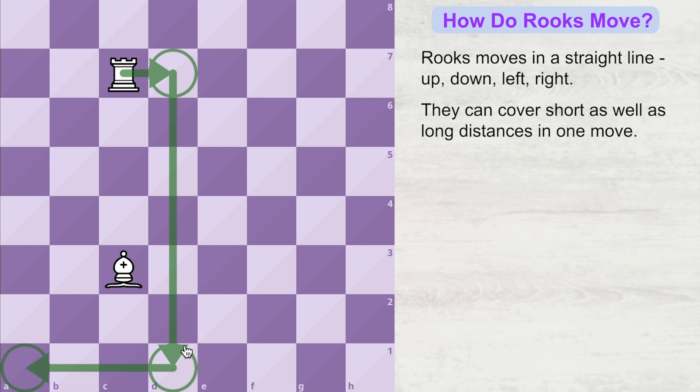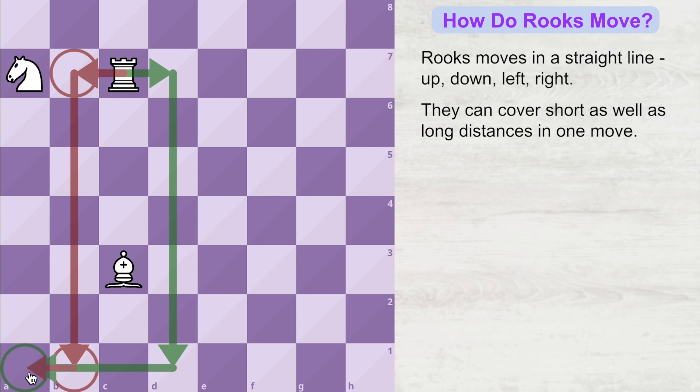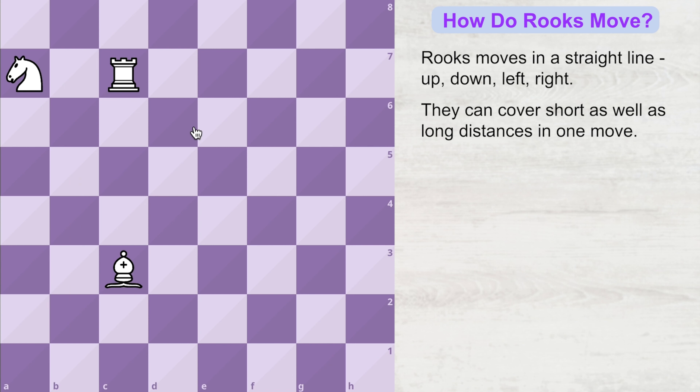It will take three moves for the rook to reach this destination square. What if there is one more piece standing on its way? The rook can still follow the original path, or it can also follow a new path — coming to this square, then to this square, and finally to the destination square. There are a lot of routes possible. In chess, you will most often pick the shortest routes to save time in the game.